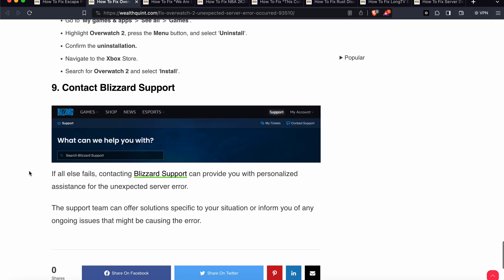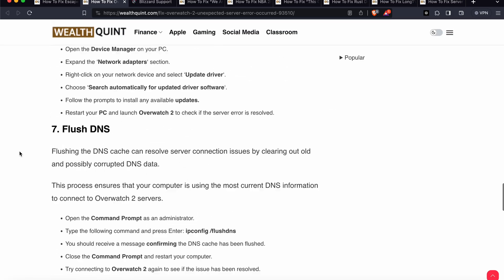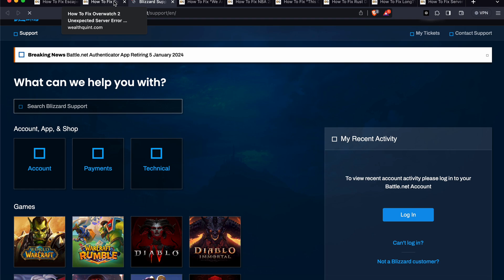If you have followed all the steps and still cannot resolve the problem, it is time to contact the support team. Provide all the information and specific details about your situation. You can click the link to go to the support page where they will give you better solutions and troubleshooting steps. Thank you and have a nice day — please subscribe to our YouTube channel for further information. On the support page you can generate a ticket and directly email them after logging in.